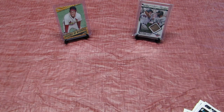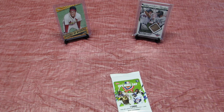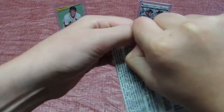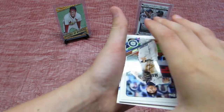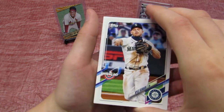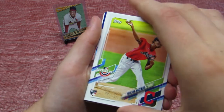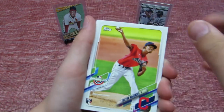So just base cards in the last pack, hopefully we get something pretty good in the next one. Kyle Steeger. Kyle Steeger again — Tristan McGeezy. He's pretty skinny for a pitcher.